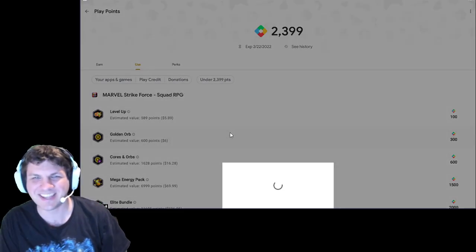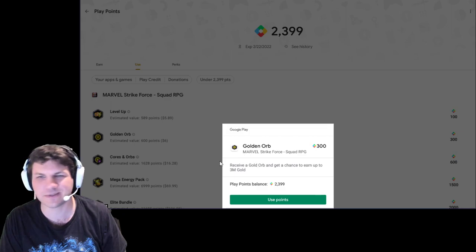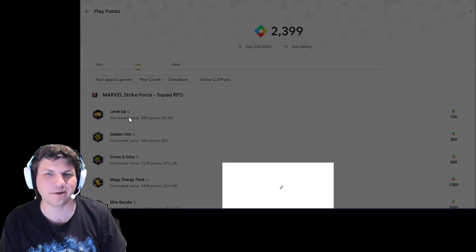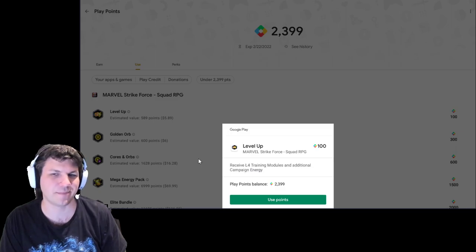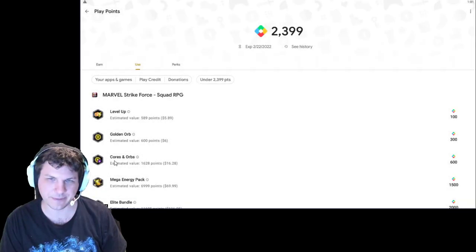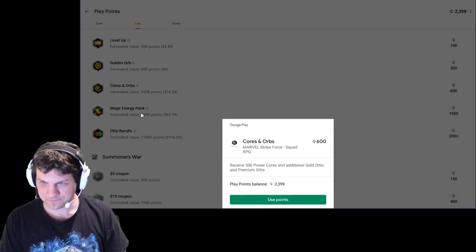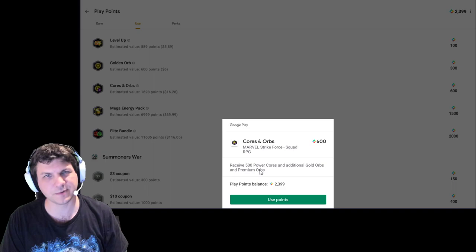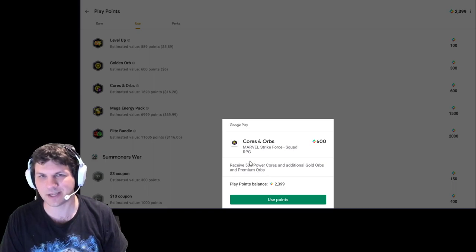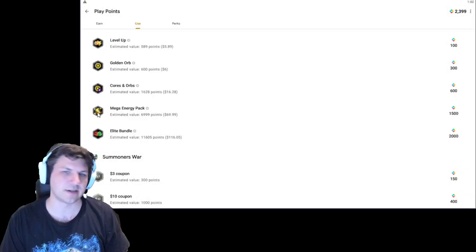you'll see a couple of different offers. Each one of them, if you click on them, it'll tell you what they are. So for 300 points, you get a gold orb. For 100 points, you get a T4 training module and additional campaign energy - I don't know how much, but probably not that much. The one I really like, though, is the cores and orbs. So for 600 play points, you get 500 cores and a gold orb and a premium orb. I know it's one of each because I had this confirmed. That seems like a pretty good deal to me, considering what else you have as options.